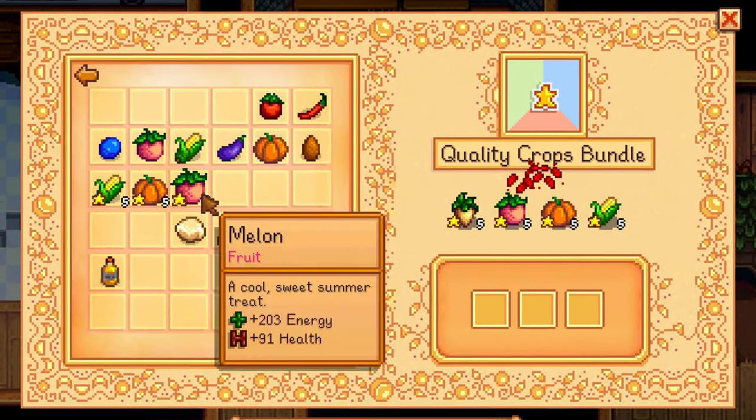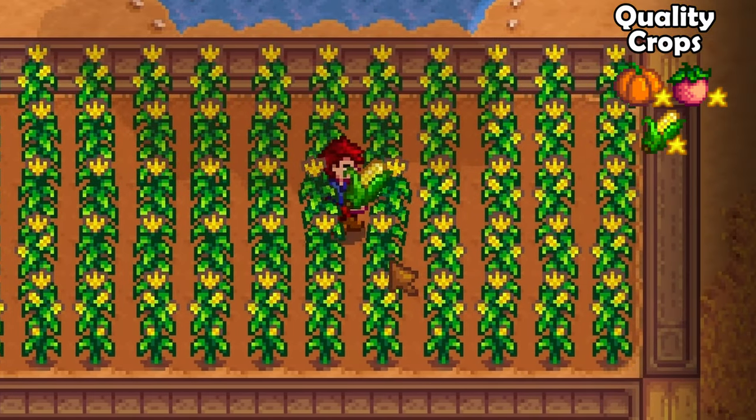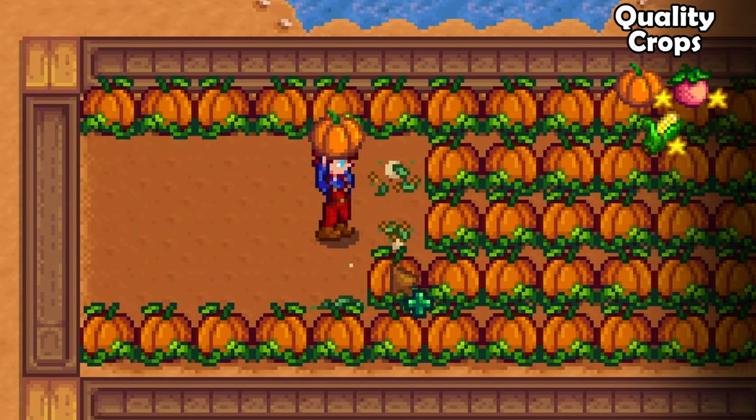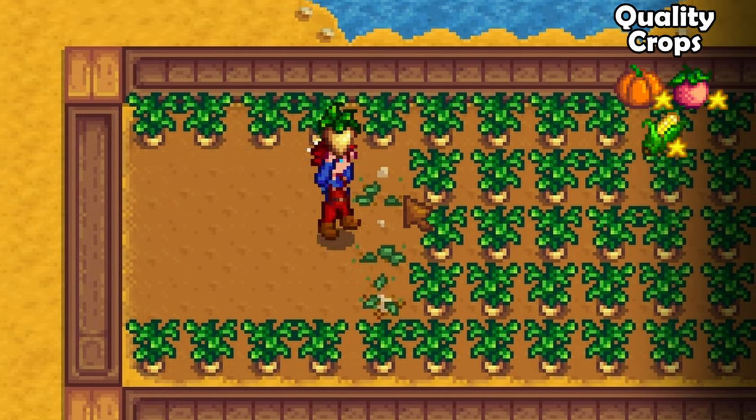Unfortunately you will also need to donate some gold quality crops. The easiest way to do this is to grow extra corn in summer as it grows throughout two seasons, and grow extra melons and pumpkins. It is harder to get gold quality parsnips as you will have a low farming level at that stage of the game.